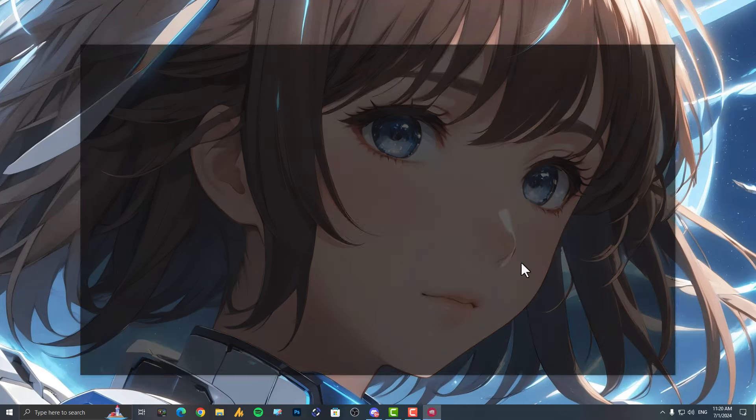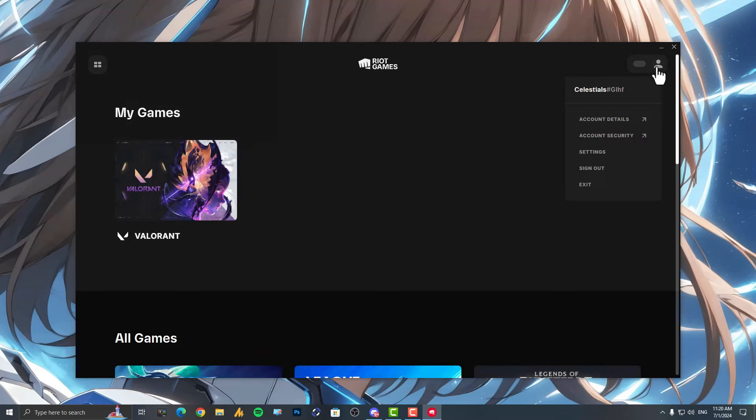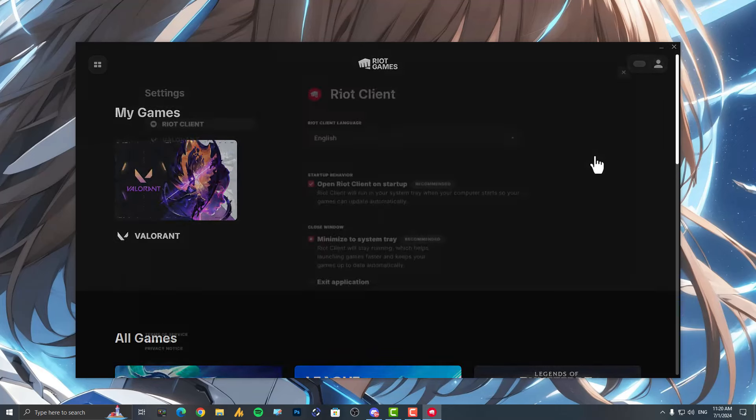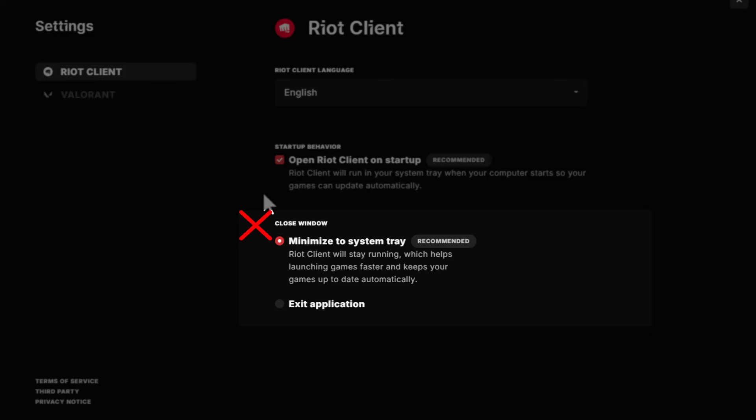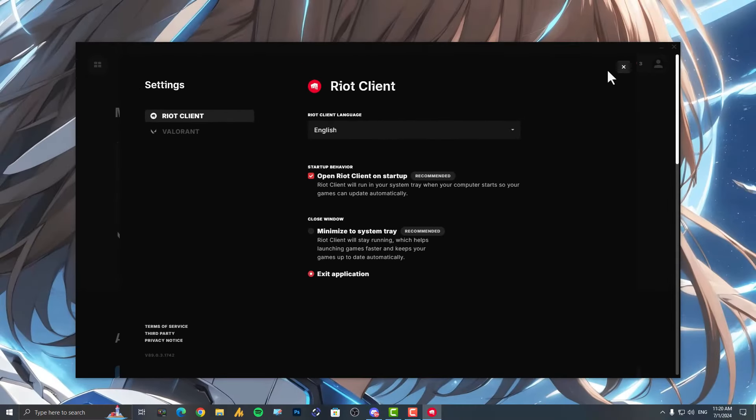This solution is very simple. Simply open the Riot client, then click on your profile avatar, go to Settings, and uncheck the option 'Minimize to system tray icon.' As mentioned in the description, the Riot client will stay running, which helps launch games faster and keeps your games up to date automatically.